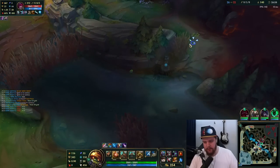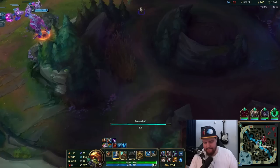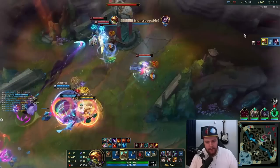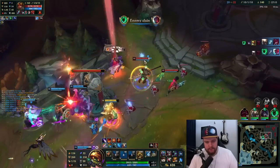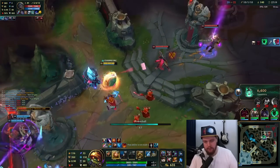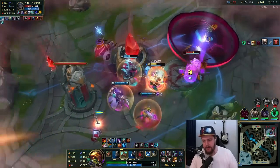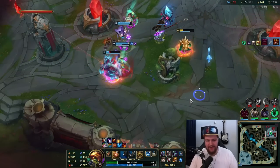I can just go for the Jarvan flank — I'm going to look for the side play here instead of running straight into them. My W is up and he's already dead — very nice. I can just run him down, there's nothing they can do. I'm going to center — good day sir. Taunt him, put my W up. The turret hits me but it doesn't matter.